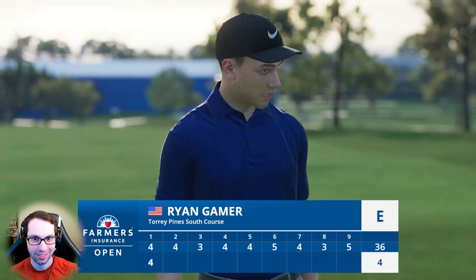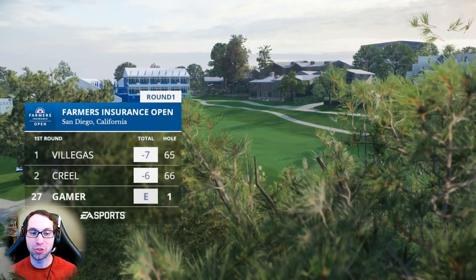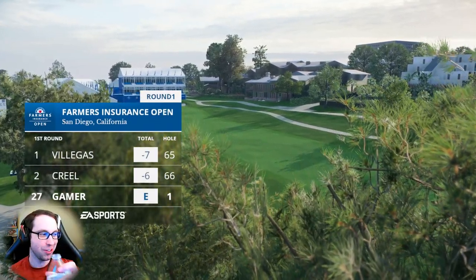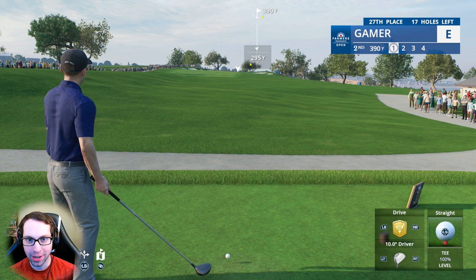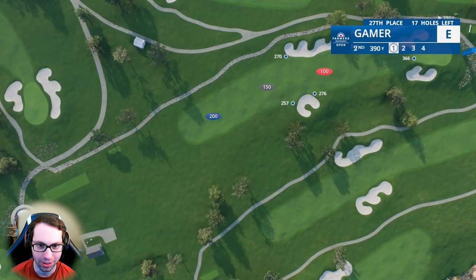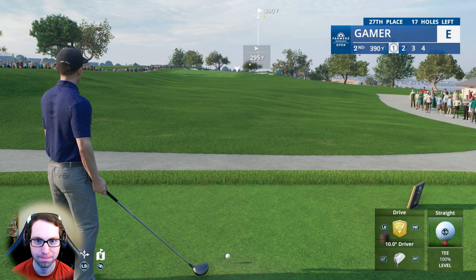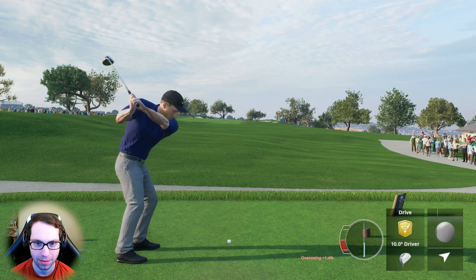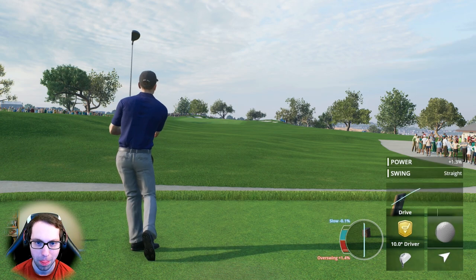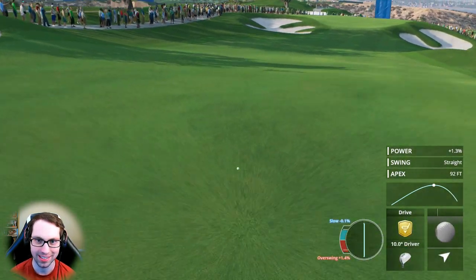Par here at hole one, staying at level par. Let's get the caddy book out — carry that bunker at 276, 295 total. Should just be able to send this. Interested to see what the AI is going to shoot on this golf course at the highest difficulty setting.